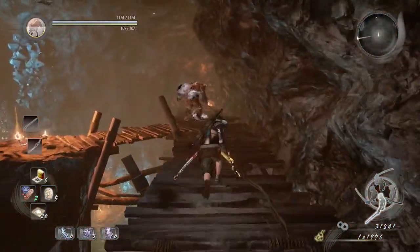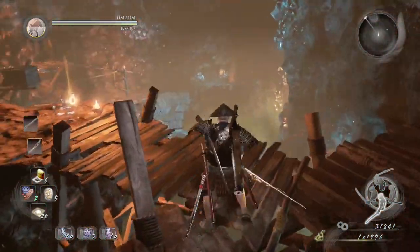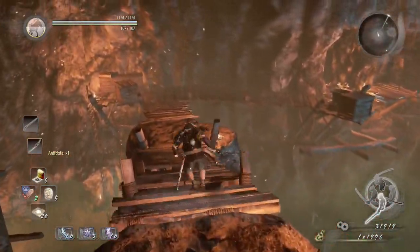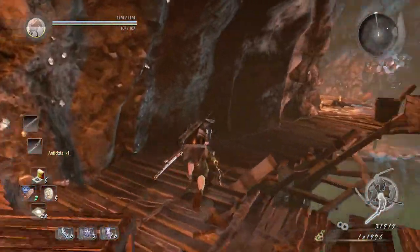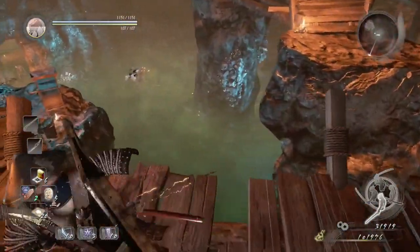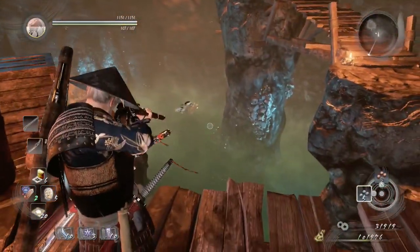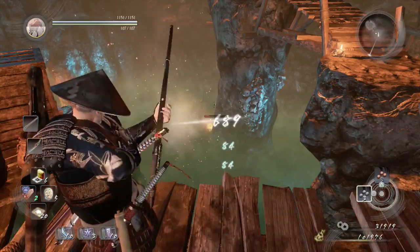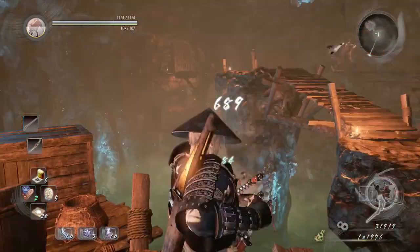Just sneak your way there — don't run or dash otherwise he'll hear you. There you go. You can just dash when you're farther away from him. Alright, and then you see the next poison yokai right there. Just keep shooting him with the matchlock.